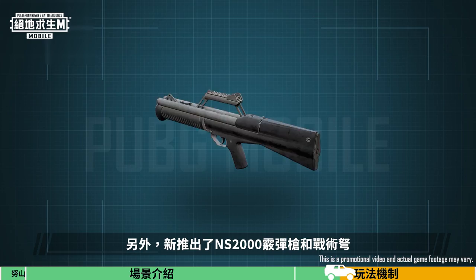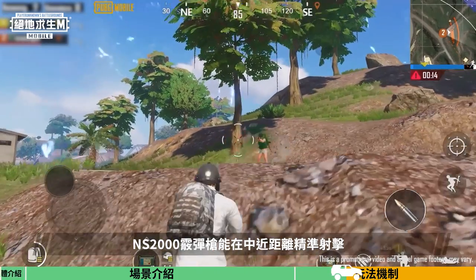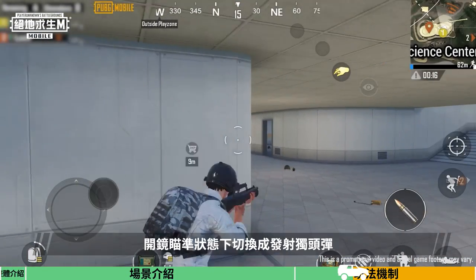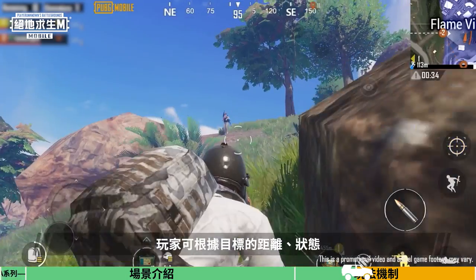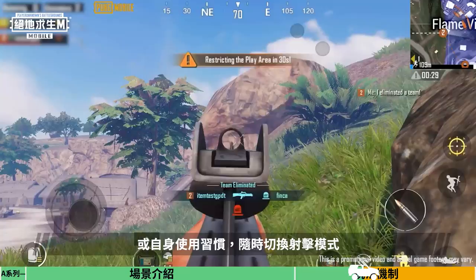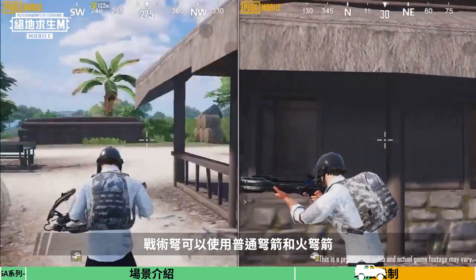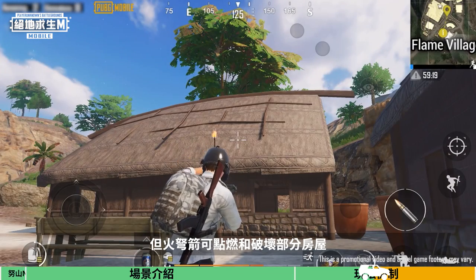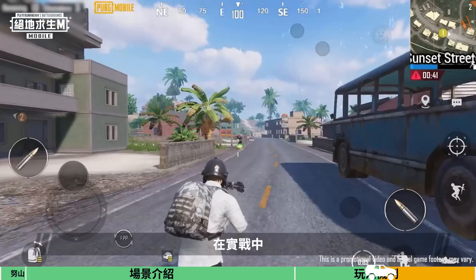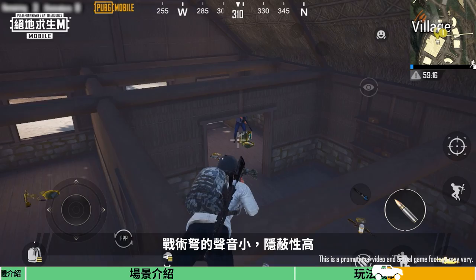We've added the NS-2000 shotgun and tactical crossbow to the arsenal. The NS-2000 is accurate at close or medium range — hip firing uses 12-gauge shotgun shells, while slugs are used when aiming down sights. Players can switch their firing mode based on the target's distance, status, or personal habits. The tactical crossbow can be loaded with ordinary bolts or flame bolts. The flame bolt can set some structures on fire and destroy them — it's both practical and fun. The tactical crossbow is also rather silent when firing, making it a great stealth option.